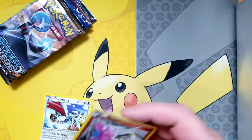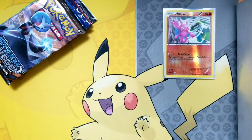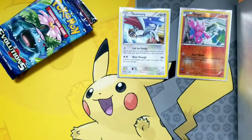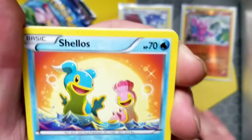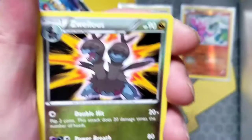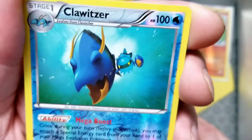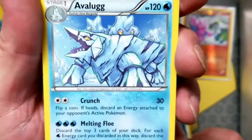Arra matey, that's not the pose I'm looking for. Hopefully we'll be pulling something good in this Steam Siege. Here's a cool card for ya mateys. We got a Clauncher, we got a Shellos, we got a Reflect. We got a Tynamo, we got the Aino, we've got a Suicune, we've got a Ninja Boy. We got a Drifblim, we've got a Clawitzer reverse hollow rare, and the rare is an Alolan non-hollow rare.